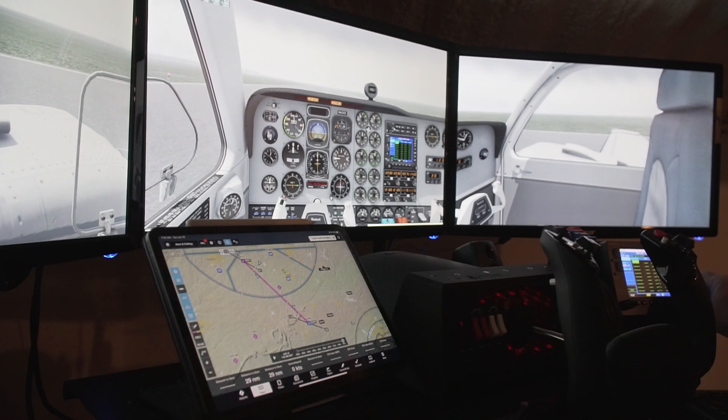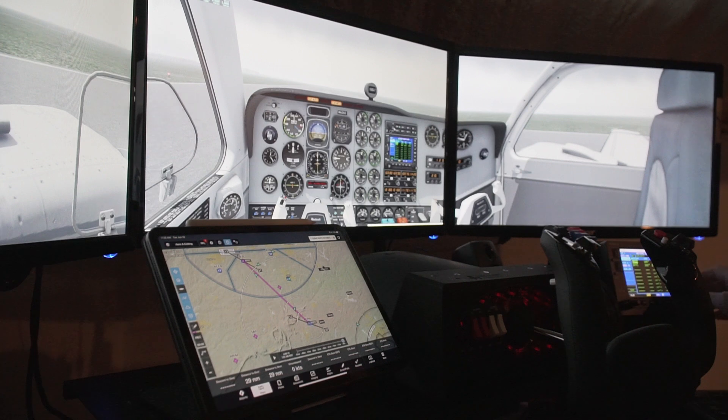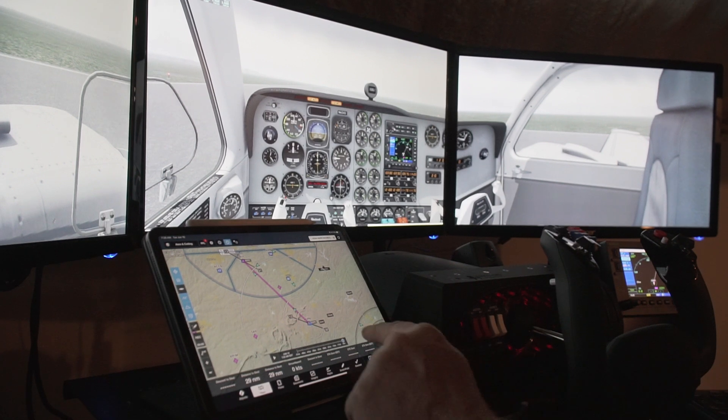We're going to go ahead and put in KFFC. Now what I'm going to do is go through the process of taking off first — we'll establish our heading and then load up an approach to shoot into Falcon Field once we get the airplane up and stable. Right now we're headed in the 300s, so we're headed west, and we're going to be taking off and making a right-hand turn to 185 degrees.